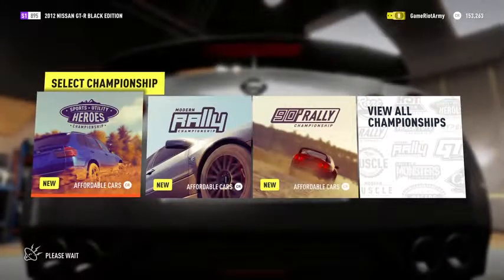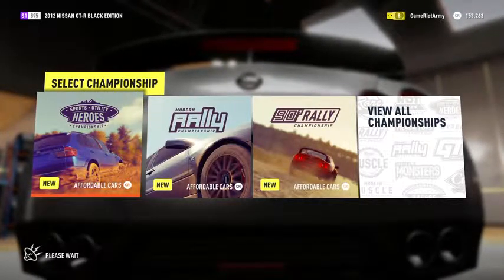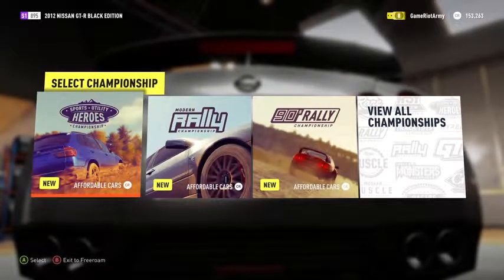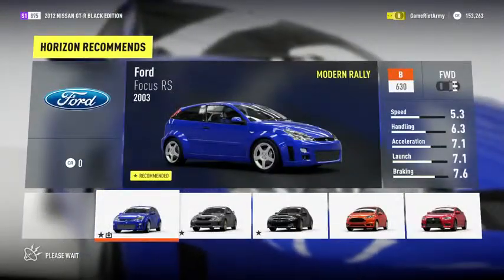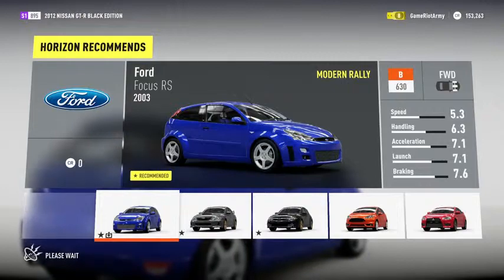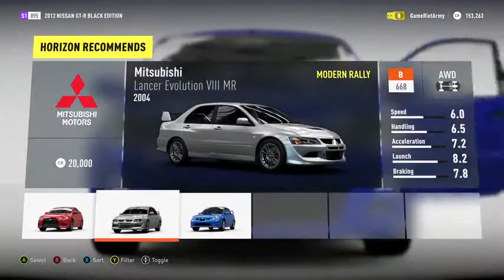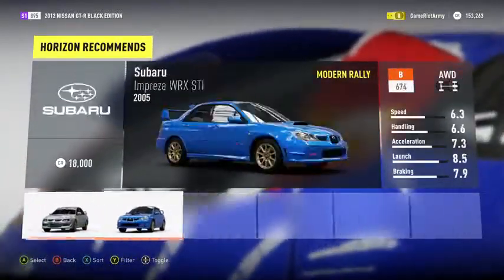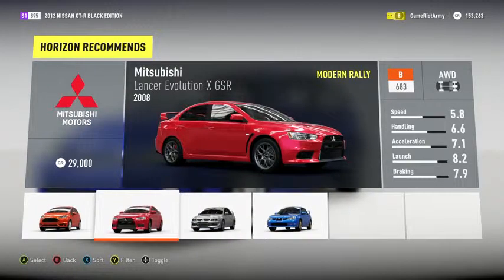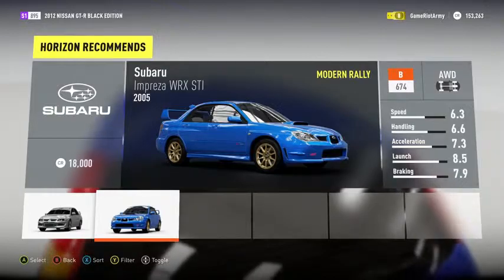Let's continue the road trip — where are we going next? The game says: 'Pick a championship to enter when we get there. These are my personal recommendations.' I might go with the Modern Rally Championship — that sounds like fun. These are all the eligible cars. The Subaru looks great — or the Evo 8. Oh, those two are so close in stats. I gotta go with the Subaru — it's gotta be the one. Selecting it!